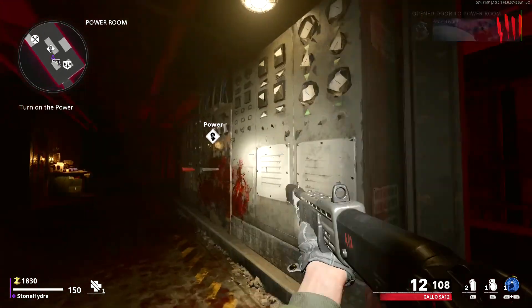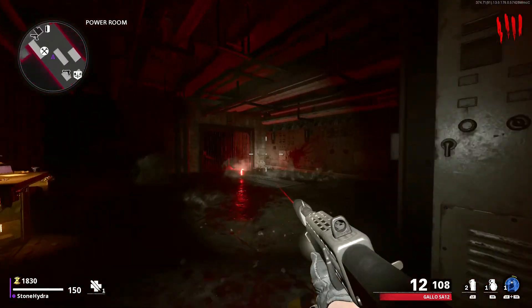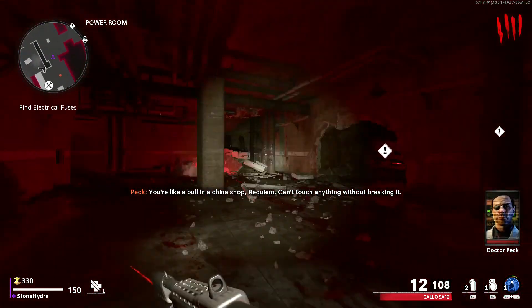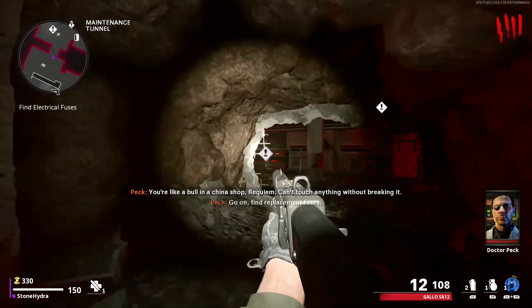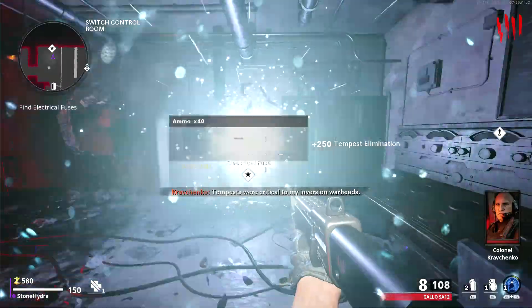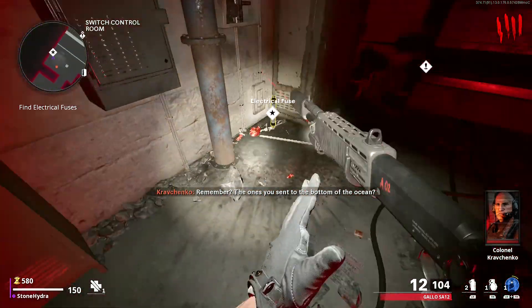You must interact with the power switch, but it will not work, so you will have to find some electrical fuses from Tempests. To find these fuses, you have to open this gate over here for 1,500, and then there will be one Tempest-Born over here. Once you kill the Tempest, you must pick up the electrical fuse that it dropped and place it next to the power switch.